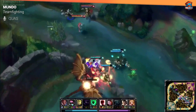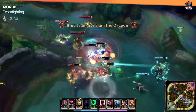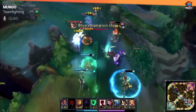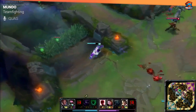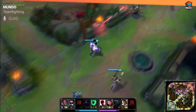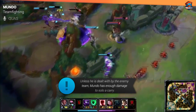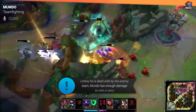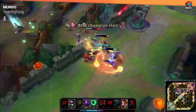What Mundo brings to the table compared to other tanky top laners is that if he's not dealt with — through ignite or really good focus from the enemy team — he can be a massive threat and stay alive for a very long time in a teamfight. You can also slow carries and set on carries and actually kill them, which is something a lot of tanky top laners don't have. Mundo has really high base damages so he's pretty good at that.